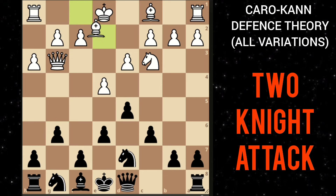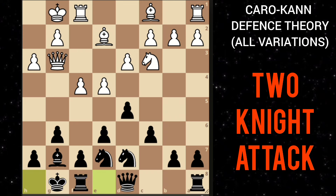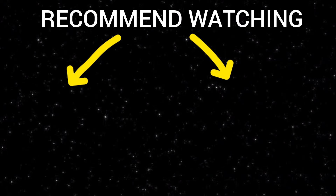If he moves his bishop, you can play bishop to g7 to fianchetto and challenge this bishop. After he castles, you can move your other knight, and after something like f4, you can castle on the next move and continue playing.